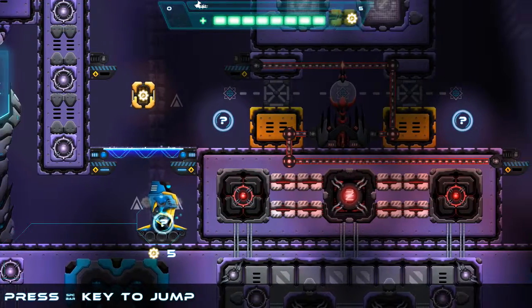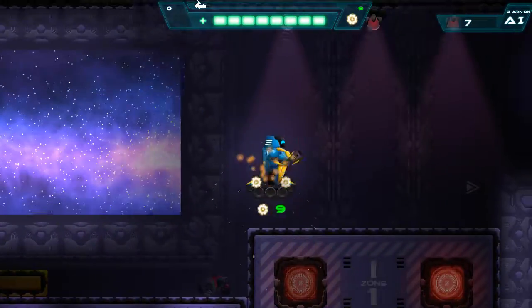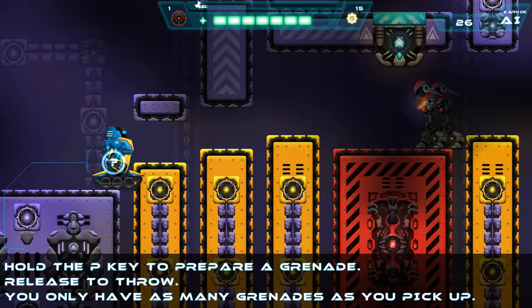As Robo, you can move, jump, dash, crouch, punch, fire laser, and throw grenades.